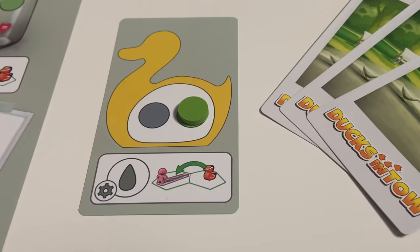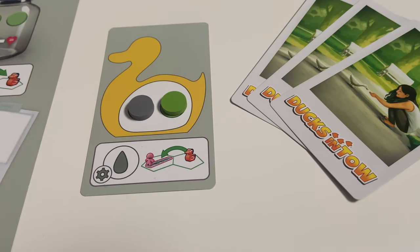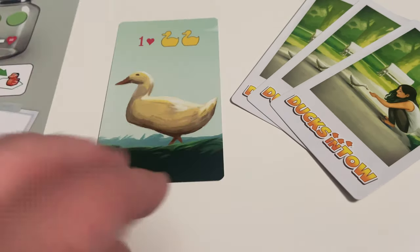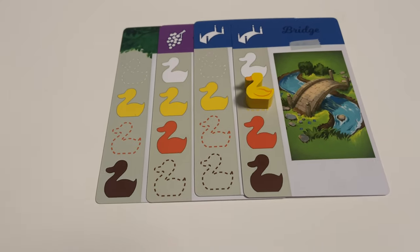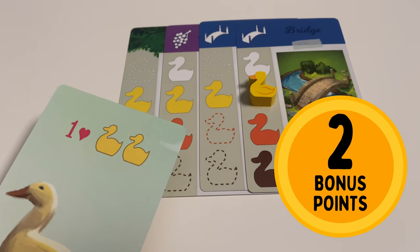Each player starts the game with one duck card, and more can be collected throughout the game. When a player loads up a duck's tummy with bug tokens, it unlocks a single-use action which can be triggered throughout the game. To show that these actions have been used, we'll return the bugs back to the board and flip over the duck card. Whether or not these actions have been triggered, completed duck cards will score players extra points at the end of the game — one point for every two connected ducks of that color in your collection of location cards.